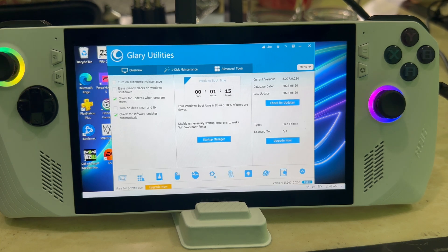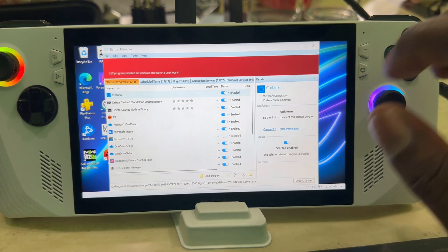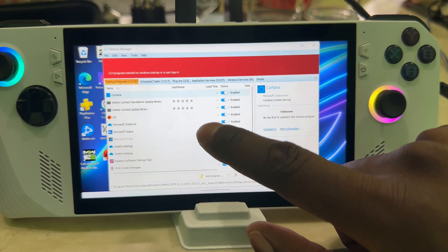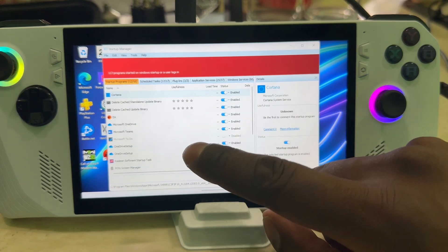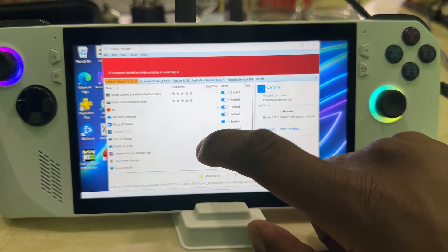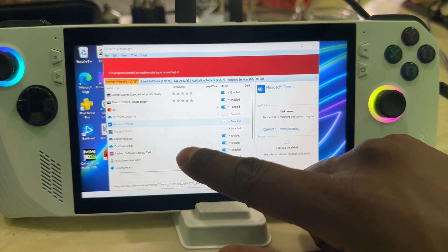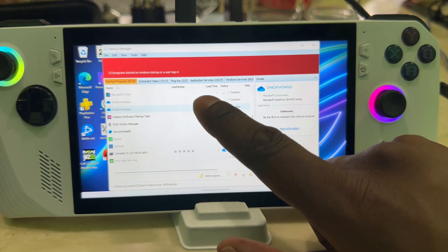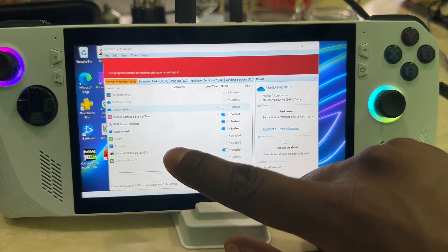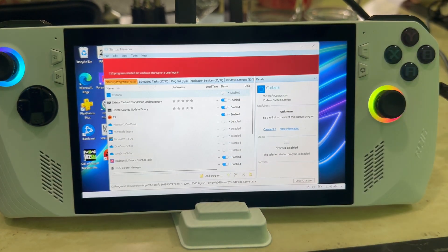So my system boots up 28% slower than a regular person. If I hit Startup Manager, it's going to show me everything I can disable to make my system boot faster. You've got EA — you probably need that for your games. Then there's delete cache, standalone binary, and similar items you can disable. Microsoft OneDrive — if you're not using it, disable it. Teams — if you're not using Teams, disable it. Spotify is already disabled, and Cortana I don't use so I can disable that too.